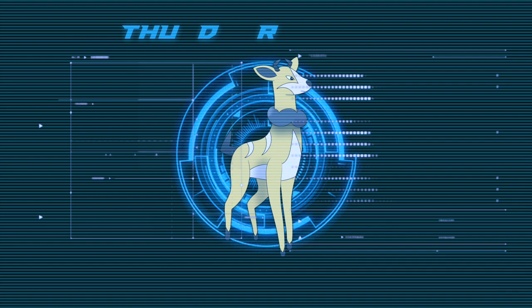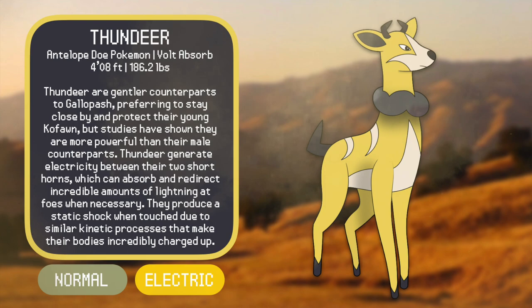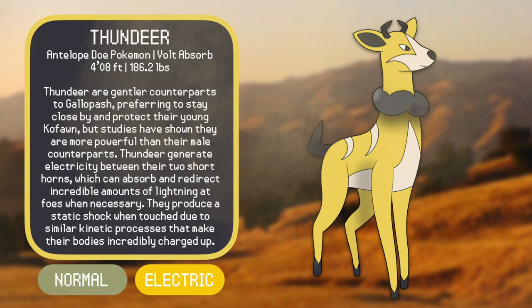Introducing Thundir, the Antelope Doe Pokémon. Thundir are gentler counterparts to Gallopash, preferring to stay close by and protect their young Kofan, but studies have shown they're more powerful than their male counterparts. Thundir generate electricity between their two short horns, which can absorb and redirect incredible amounts of lightning at foes when necessary. They produce a static shock when touched due to kinetic processes that make their bodies incredibly charged up. For Thundir, I really leaned into the uniqueness of the pronghorn's shorter, slanted horns, which remind me of electrical prongs — a great source of powerful electric generation. But these Pokémon, just like Gallopash, are still primarily normal types and can be found virtually all across the region. This evolution line reflects an animal iconic to the American West and more unique than many people give them credit for.